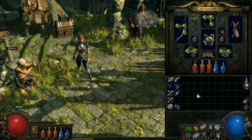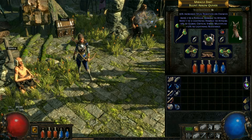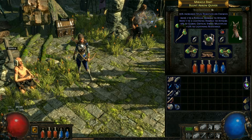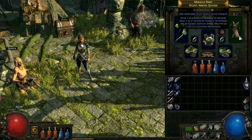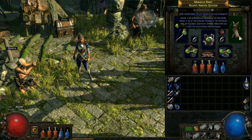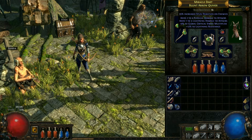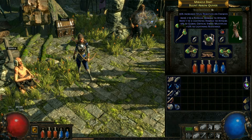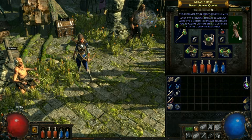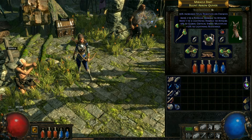Fairly empty looking, but what we recently picked up was the Miracle Dart Blunt Arrow Quiver. This is epic for this level anyway - others may disagree, but I am finding drops very few and far between. This one increases the stun duration of enemies by 35%, which I think is pretty cool. It also adds a little bit of physical damage.